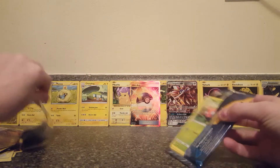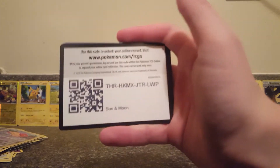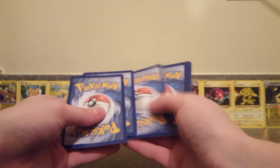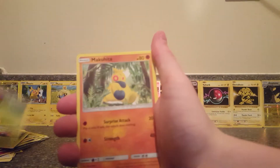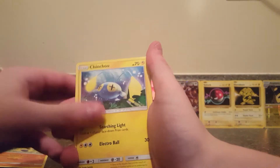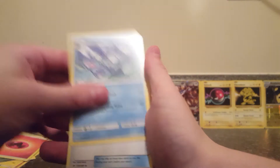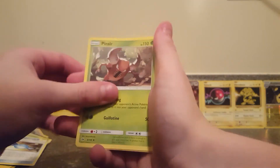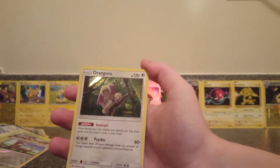There we go — the final pack of this part. There's another code for you guys. Leave a like if you guys enjoy the codes. Paras, Caterpie, Makuhita, Chinchou, Togedemaru, Fire Energy, Bewear, Rare Candy, Pinsir, Yungoos Reverse Holo, and our final rare is an Oranguru Holo, also known as Harambe.